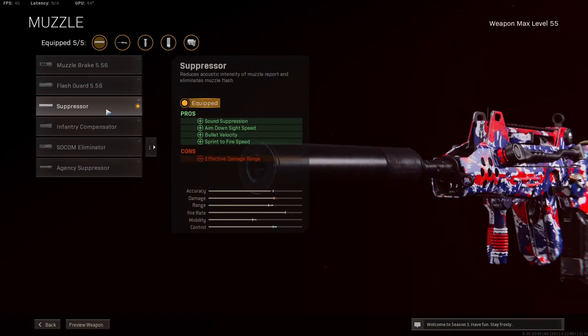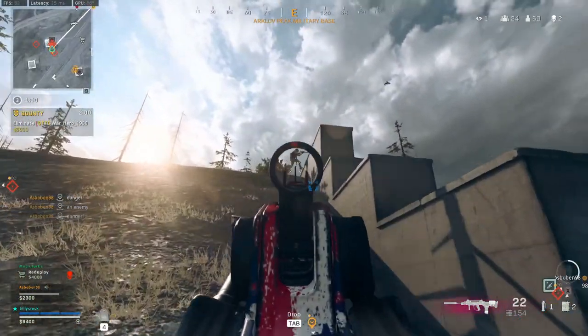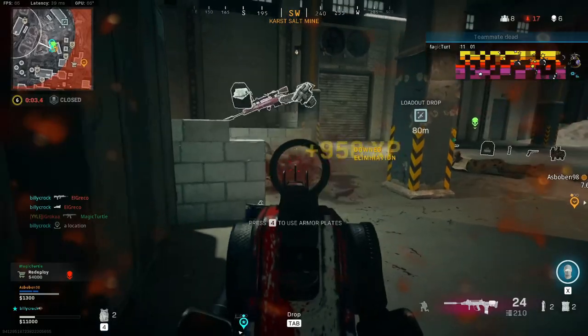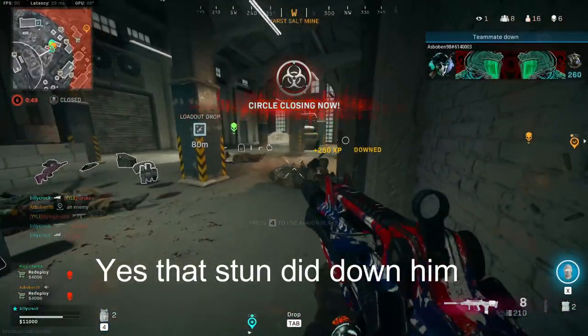Now let's look at the muzzle. For that, we're taking the suppressor. This helps out with your sound suppression, aim down sight speed, bullet velocity, and sprint to fire speed. People can take the agency suppressor, but one of the key areas that the FFAR really struggles in is the ADS speed, so we're going to be taking the suppressor to help out in that area.